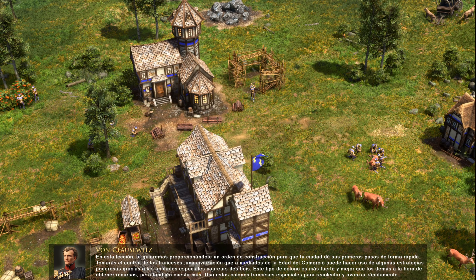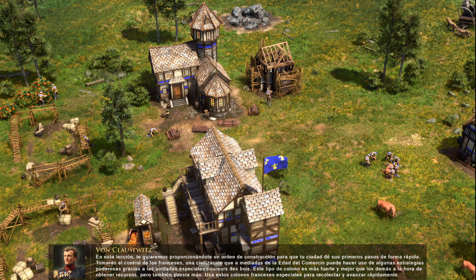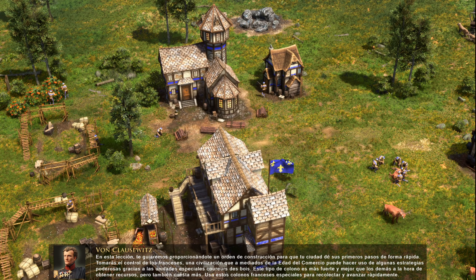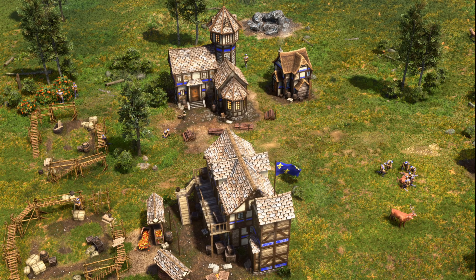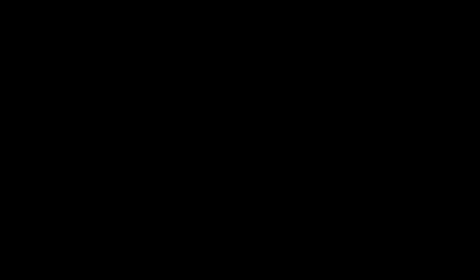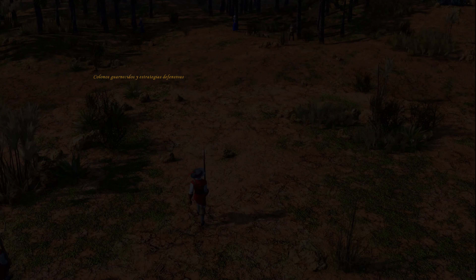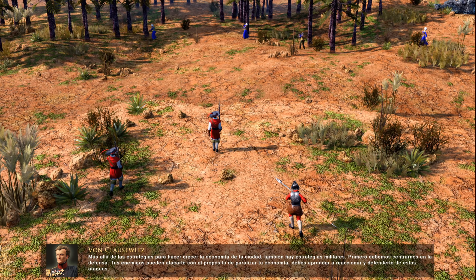You will play as the French, a civilization that can use some powerful strategies in the mid-Commerce Age, owing to their special Rue du Bois unit. This type of settler is stronger and better at gathering resources than other settlers, but costs more. Use these special French settlers to quickly gather and advance.